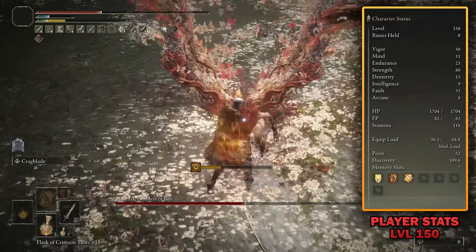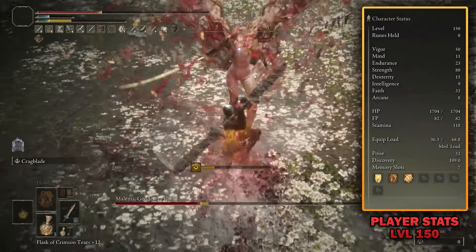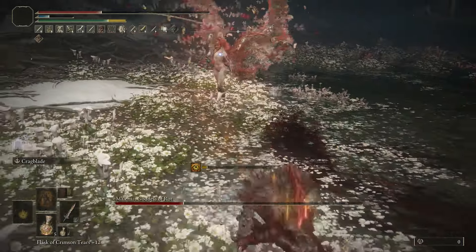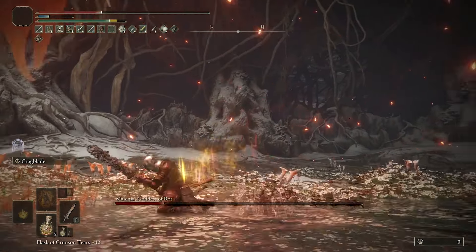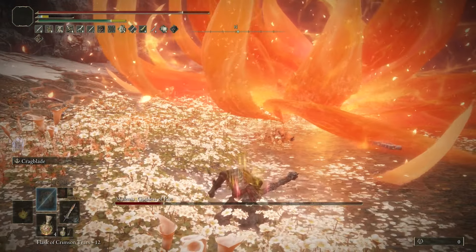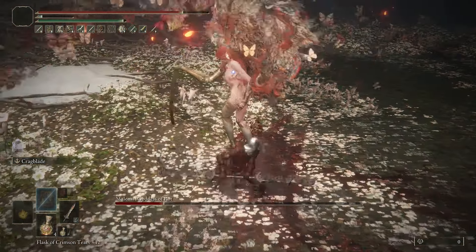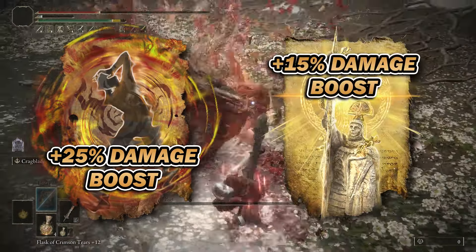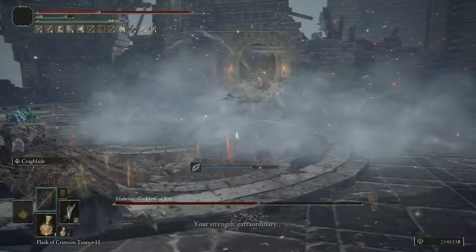As always with these builds, it's a level 150 character. We've got 50 points into Vigor, 11 Mind, 23 Endurance, 80 Strength, 15 Dexterity, 9 Intelligence, 33 Faith, and 8 Arcane. My starting class was Samurai, but you can use any starting character you want, because essentially we're just pumping everything into Strength for good health and endurance so we can keep swinging after using the Retaliation attack. The reason we've got 33 Faith in this build is so we can run both Howl of Shabriri and Golden Vow, giving us a plus 25% extra damage boost as well as the plus 15% damage boost with those respective spells.